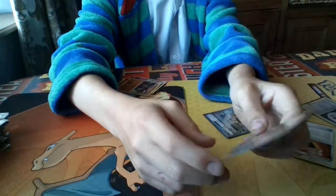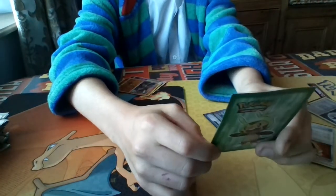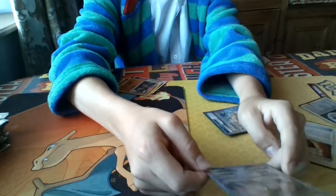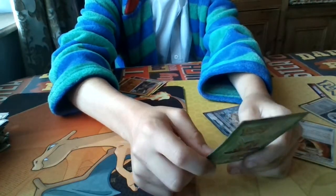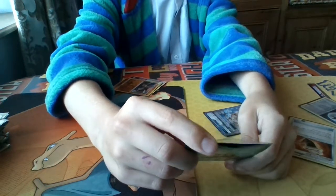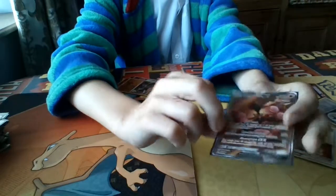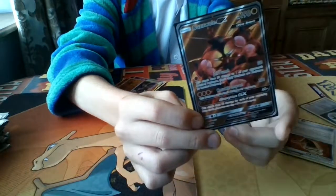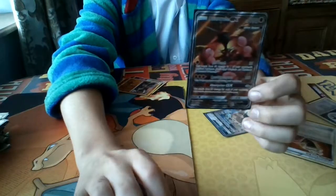Jet Punch does 30 to the active and 30 to one of their bench, which is pretty good. Knuckle Impact does 160 for one energy, but this Pokémon can't attack during the next turn. The GX attack does 40 damage for each prize card you have taken.